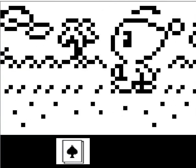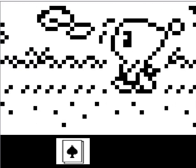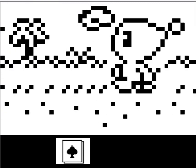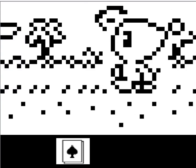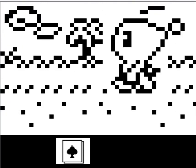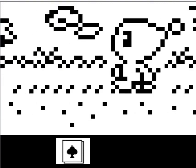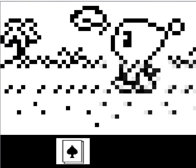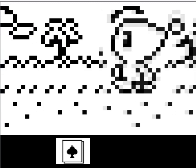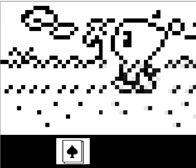Hey everyone, welcome to Chow Adventure. I mentioned yesterday how you could feed your Chow to a weird machine and it would transfer it somewhere on your VMU. For people who don't know, the memory card for the Dreamcast was the VMU - it had a little screen and buttons so you could have weird little interactive things like this.